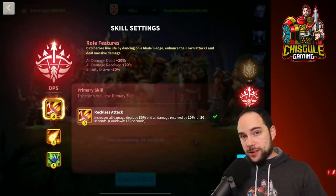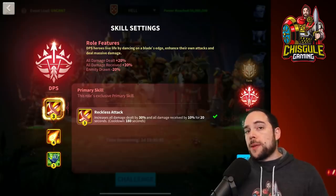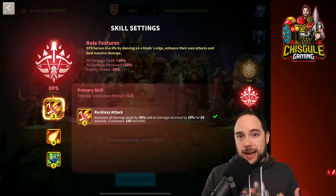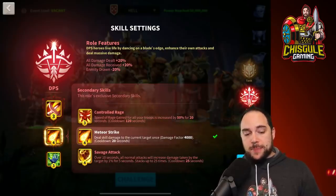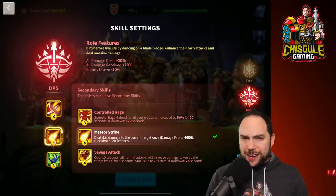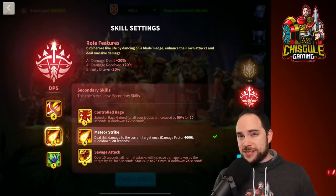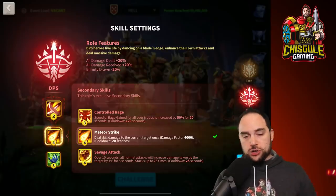For your DPS team, you have to take Reckless Attack as the primary attack. My recommendation is to use that only when the boss gets below 25% in the final phase — you need the damage then, not at the start. There's no race in the beginning but there is a huge race at the end. Meteor Strike is a very powerful ability that is critical for taking down those Lohars. If two DPS use Meteor Strike, it will nearly take down the Lohar completely, but we found we were much more consistent with three people using an ability.